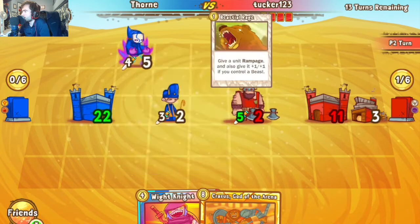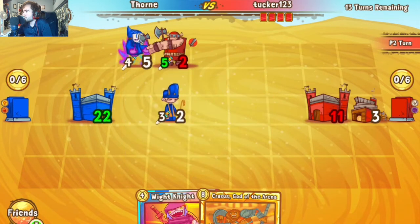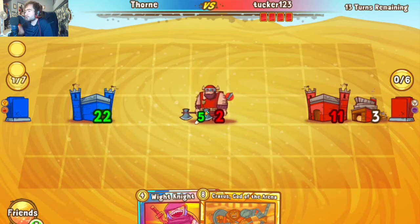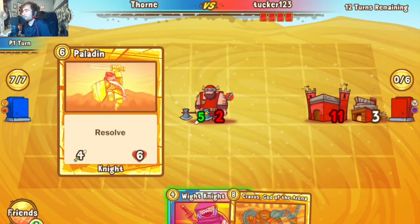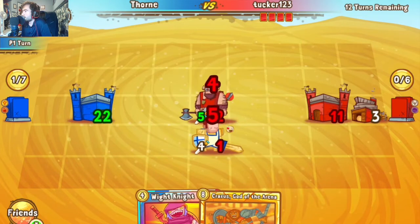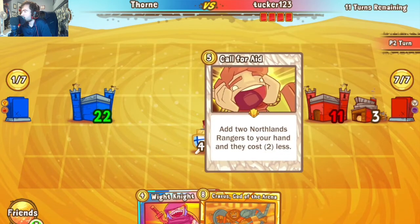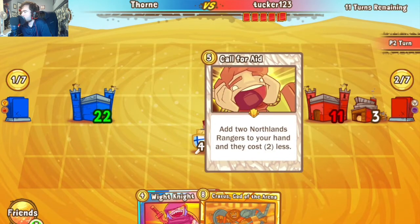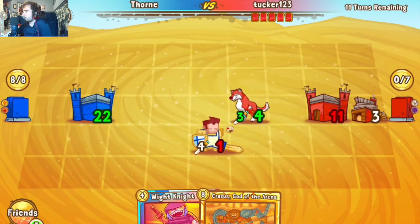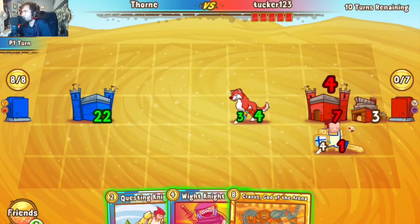Tucker goes for the Bestial Rage lunging attack combo with the Armory — Dark Bender gets wiped off the board, Priest wiped off as well, really emphasizing board control. Paladin connects into the Barbarian — the four-six is just enough to pierce through without losing resolve. Wolf into Call and a pass — looks like more of a knight strategy from Thorn as we look at the hand.